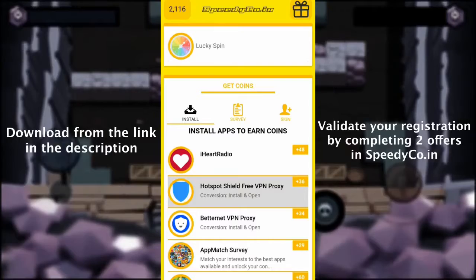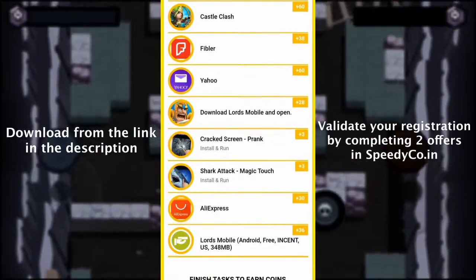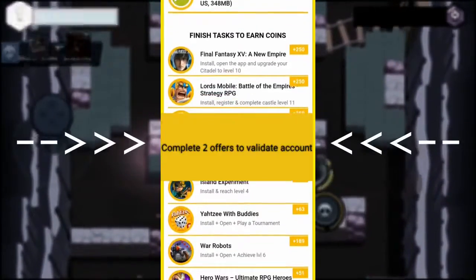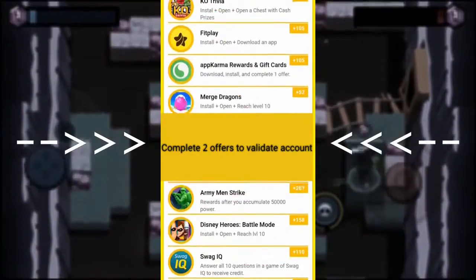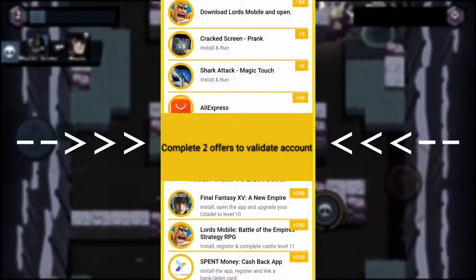It is extremely simple. You only need to register the app and start completing as many offers as possible to accumulate coins. But important point guys, you need to complete at least two offers to validate your registration. This step is very important, so do it straight after creating your account.